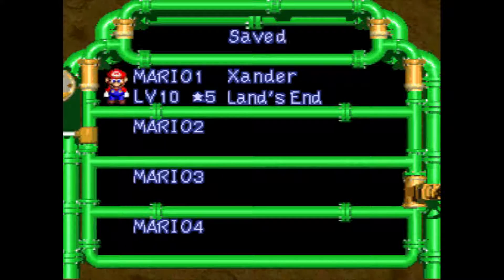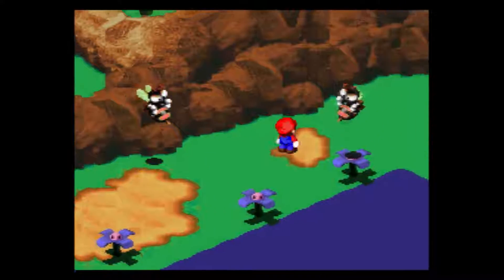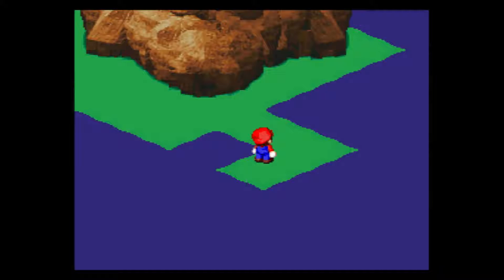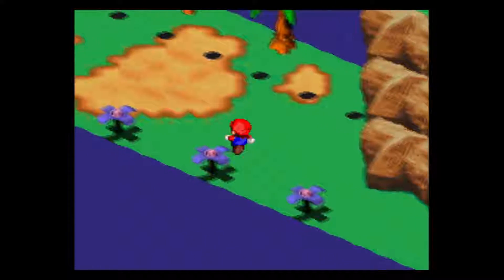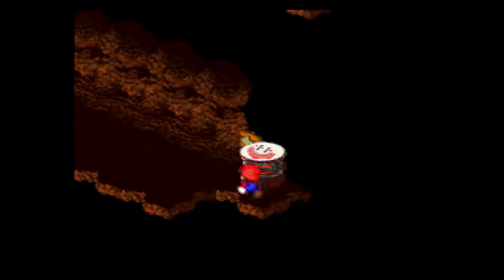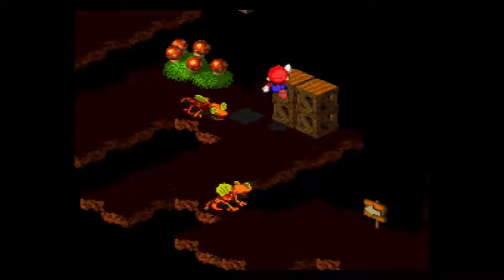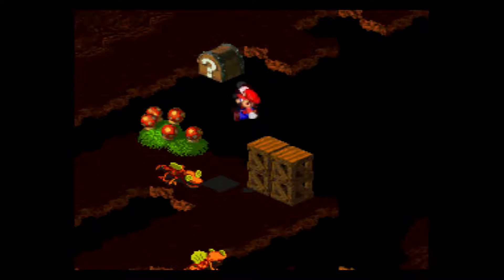Watch what I'm doing here — there's a little thing underneath this platform where you jump when you see a little puff of smoke, and then you go into this little secret area, which leads back a ways.